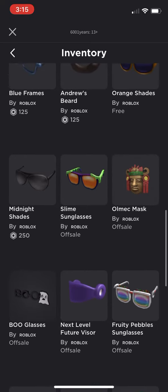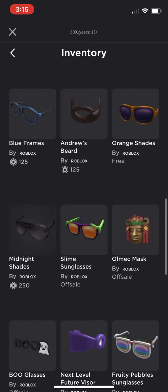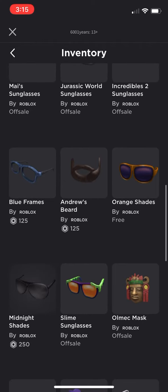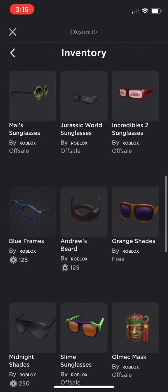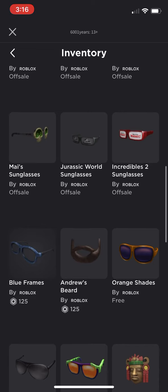The Blue Glasses was free — that was alright. The Almic Mask is eh, alright. The Slime Sunglasses is another one that's alright. The Minot Shades is a pretty good one — paid $250 for it, pretty good. The Orange Shades is another free one. Andrew's Beard is another good one that I've worn a lot. Blue Frames — I've paid a lot on that too.